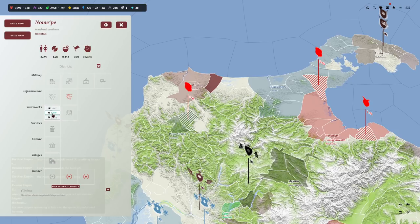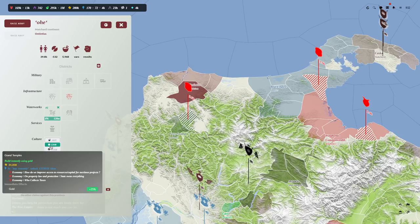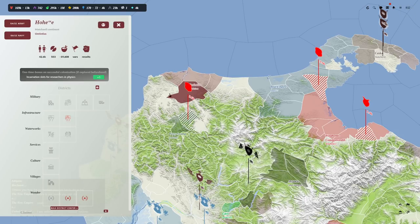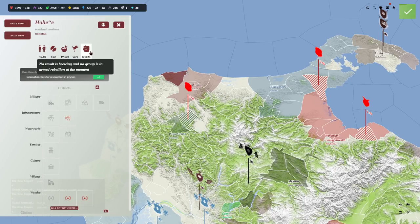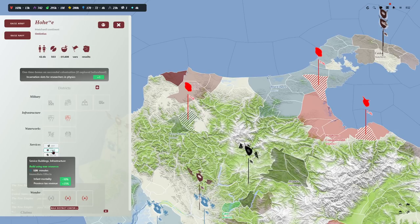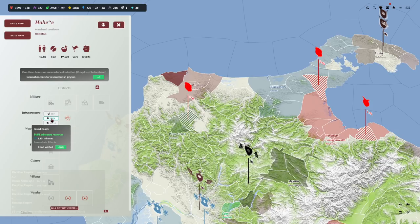Waterworks helps us get some food cranked in here, and maybe some villages for more people. There's a province losing food — stockpiles were lost to decay. That's not what we want. Infrastructure helps with food wasted — we want paved roads. We've got highways apparently, but nothing else. That helps with infant mortality and province tax revenue, and this one will help with gold and food production.